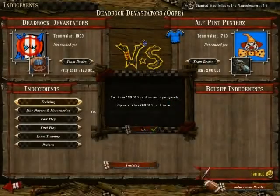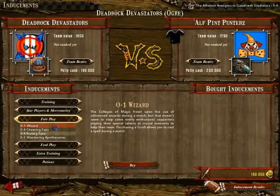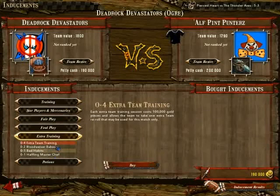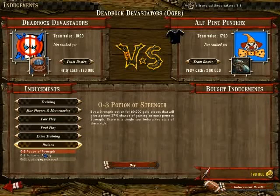The ogre team has more money than we do. I'll just show the options that you have normally. For example, you can bribe a player to reduce their movement, or grab a bodyguard to prevent your players from being bribed. Then you can have bad habits, basically removing an opponent's re-roll. And then you have potions.